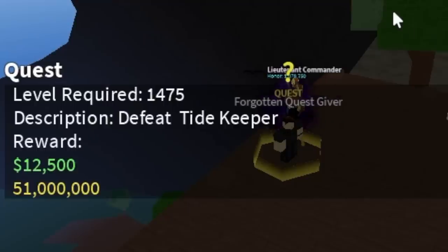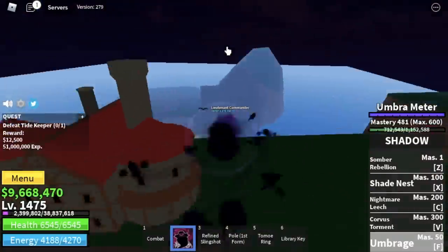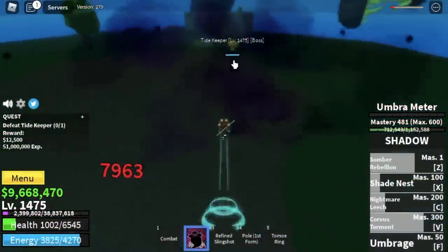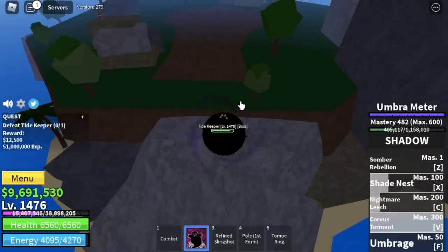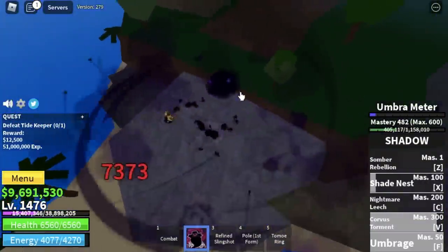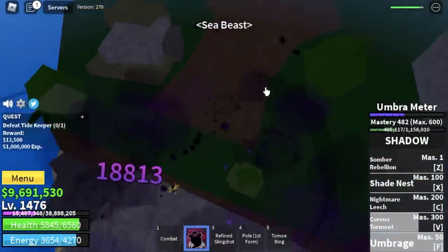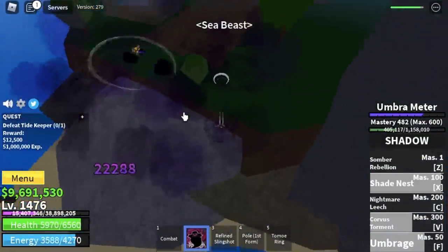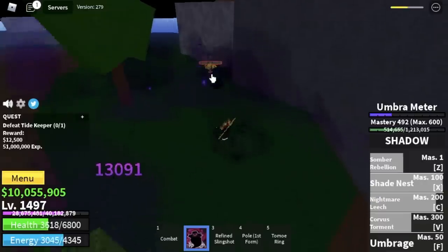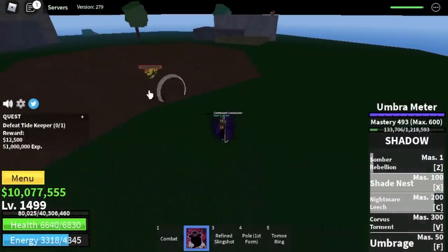We're just going to focus on defeating the Tidekeeper — it is the boss in this island. My tip is to always stay on this rock — there is a low to moderate chance that he won't summon his CVs, which will make your fight easier. If the CVs are summoned by him, it's really harder to beat him. Another server hop will do the trick, and we're going to do this until you reach level 1500.